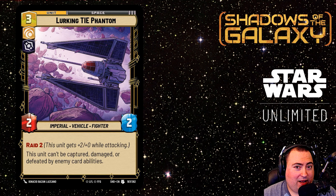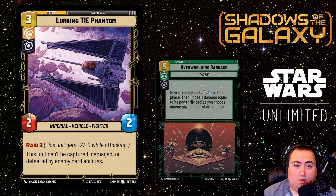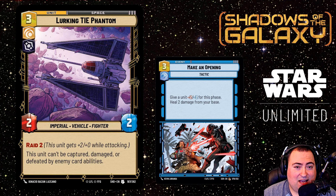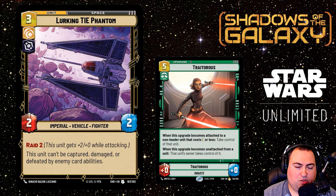The simplest way to explain it is that the only ways this card can be defeated is either through direct combat damage — either by attacking or being attacked by another unit — or by having its HP reduced to zero through debuff effects. For instance, Overwhelming Barrage cannot harm the Lurking TIE since it cannot take damage from enemy card effects. Similarly, if your opponent plays Power of the Dark Side, you can choose the Lurking TIE Phantom as the target, but nothing will happen since it cannot be defeated by enemy card effects. However, a card like Make an Opening — which debuffs rather than deals damage — would defeat it so long as the minus 2 minus 2 reduced its remaining HP to zero. It's also worth noting that Traitorous is a way to deal with the Lurking TIE, because taking control of a unit is not the same as capturing it.